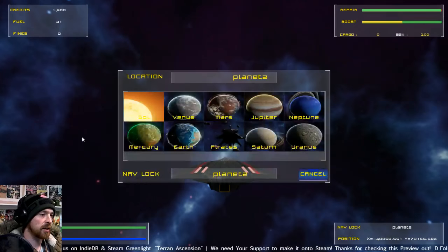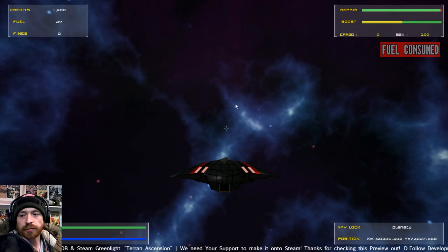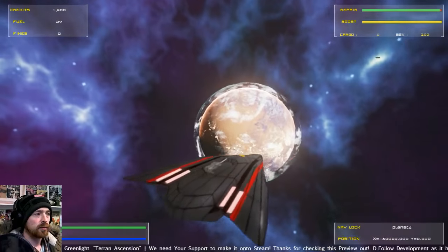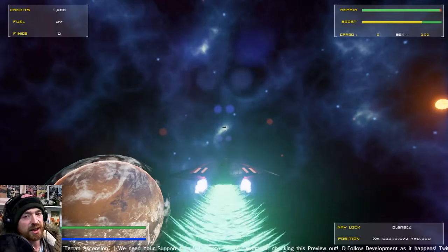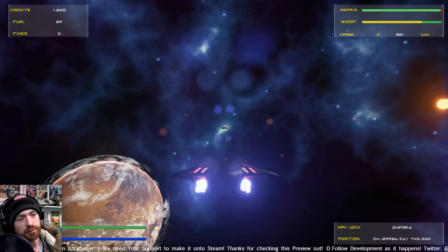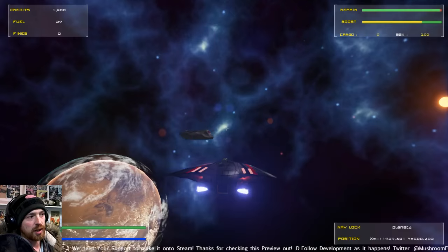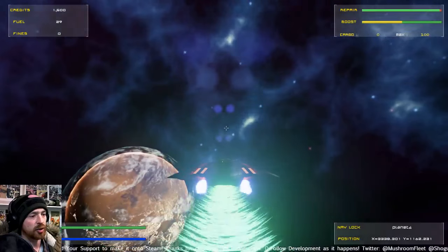Let's go to the next planet — Mars is probably a good shout. In essence, it's a trading game where you make a profit by buying and selling items at different planets. I won't buy anything here — let's just go to the shipyard.